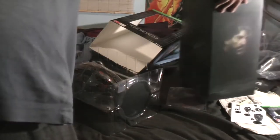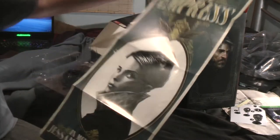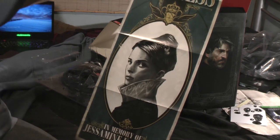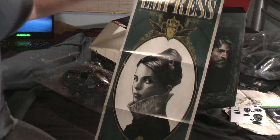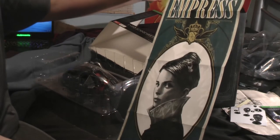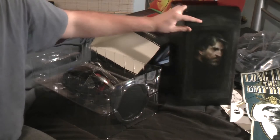Oh, it's another poster: 'Long live the Empress — in memory of Jessamine Caldwin.' Now we know the timeline. I never knew the timeline, but it was 1837 that Dishonored 1 was placed in. That's a cool poster — it's long, but I will find a place for it purely because it's Dishonored related.